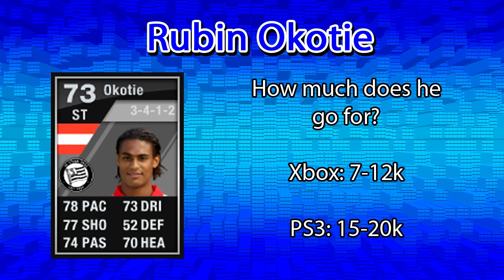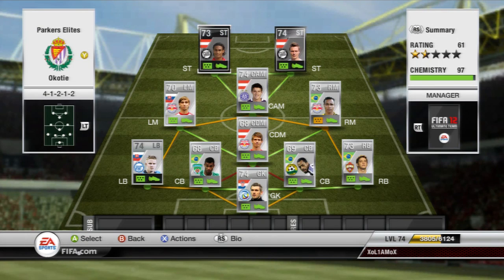Stats-wise, for that sort of price he's got 78 pace, 77 shooting, 74 passing, 73 dribbling, and 70 heading. So overall that's quite a solid player — solid high 70s. We can take a look at the team I used him in: it's mainly Austrian Bundesliga but with a Russian league defence at the back. It's a really nice hybrid. I sometimes use Hoffa instead of Kianas next to Okote, but Okote fits there really nicely.